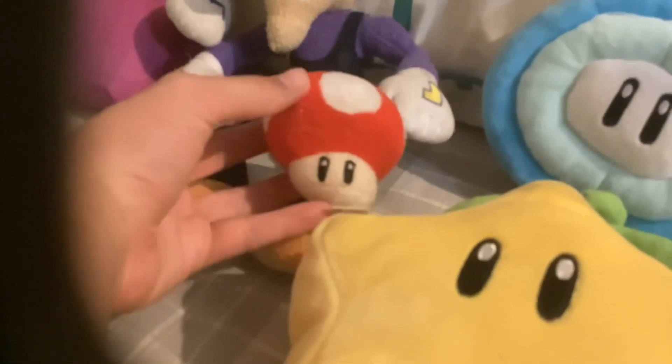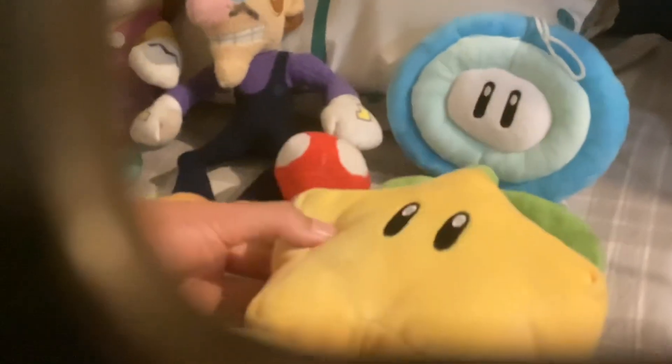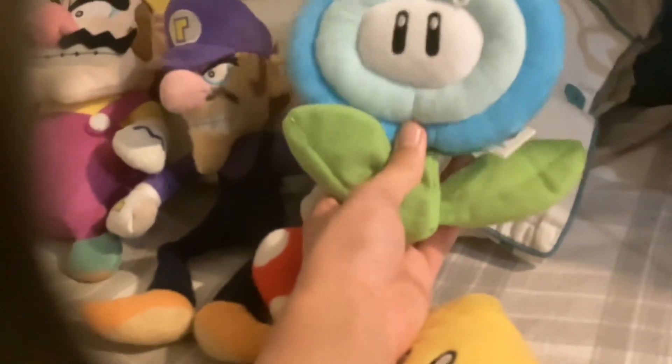Then we have all the item plushies. The longest one I've had is this mushroom — I think it came from one of the Marios. This is a star that I bought from Big W while shopping. We've also got this coin which looks really weird — I was hoping it would make some sounds but it does nothing. And this ice flower I believe is from New Super Mario Bros Wii — really cool game, and I love the look of this ice flower.